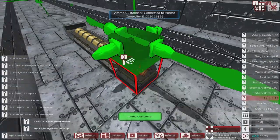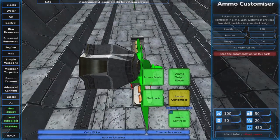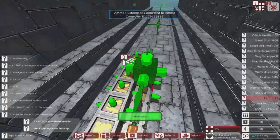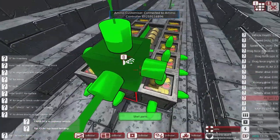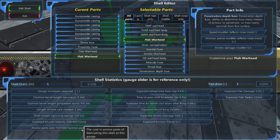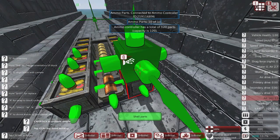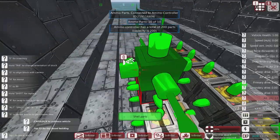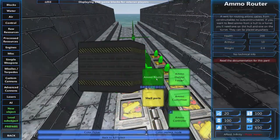There are a few things we need to do. First, we need shell parts — these are components that convert resources into the various components of the shell. Going back into the controller, you'll notice it takes seven ammo parts to create one shell. I've put twelve boxes here, each containing ten ammo parts — so each time a shell needs to be created, it takes items from these ammo boxes. We're going to give it a couple of rows of these.